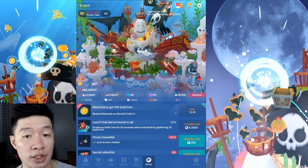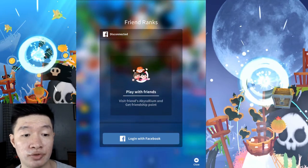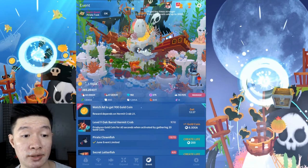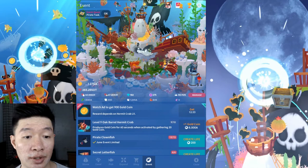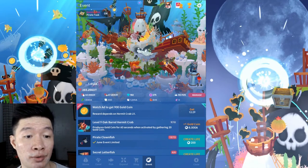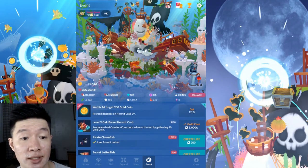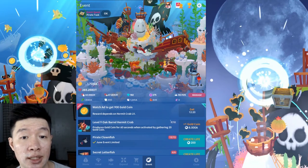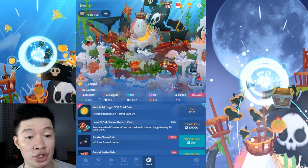We got like 700, 800 coins — it increased so drastically after triggering the blue bar. I got disconnected from Facebook last time. Watching the coins grow is so satisfying — you can just relax. Plus nine, plus nine, plus nine — so many coins from this hermit crab. This is the best way to gather coins at this version.